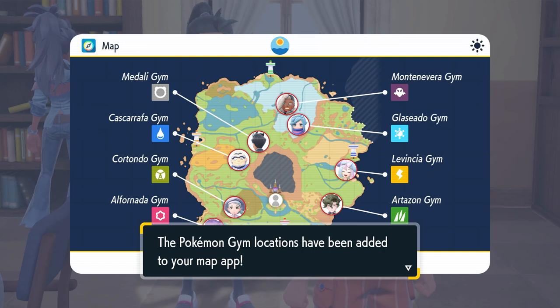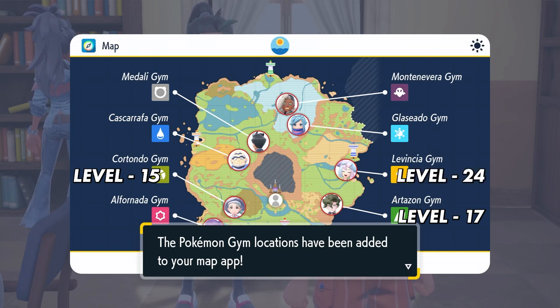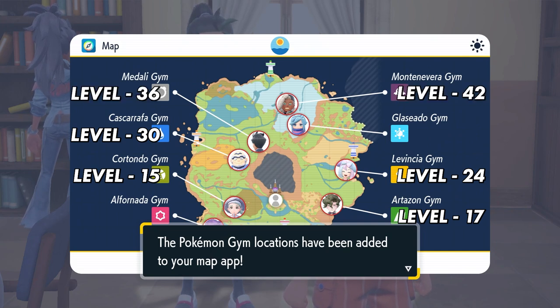Next up are the Gym Leaders. I'm going to give you the level of their highest level Pokémon — they will have multiple Pokémon, but these figures refer to their highest level. The Bug-type Gym Leader's highest is level 15, Grass is level 17, Electric is level 24, Water is level 30, Normal is level 36, Ghost is level 42, Psychic is level 45, and the Ice-type Gym Leader comes in at level 48.